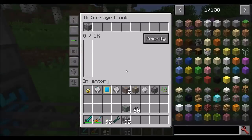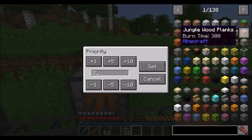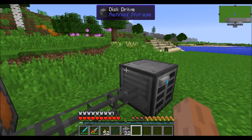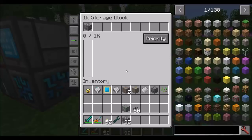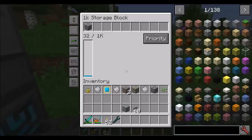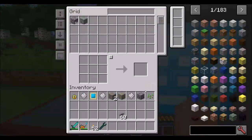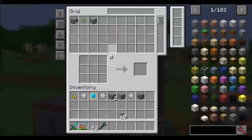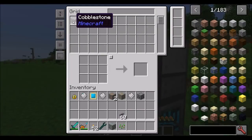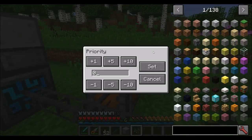What if you want cobblestone to always go into one storage block and everything else goes into the disk drive? You can use the priority system. The higher the priority number, the higher precedence it gets — you can also use negative numbers. Setting this storage block to priority 2 and the disk drive to priority 1 means items try to go into the storage block first. If I throw cobblestone in, it goes into the storage block; if I throw copper ore in, it goes into the disk drive.